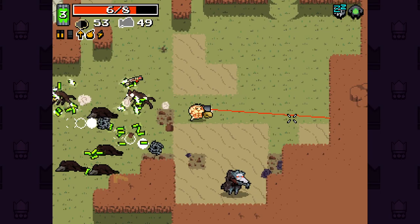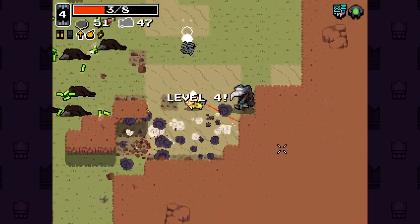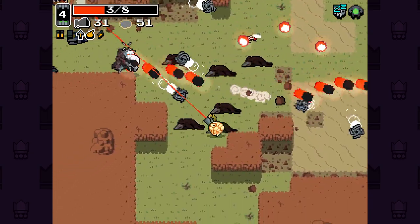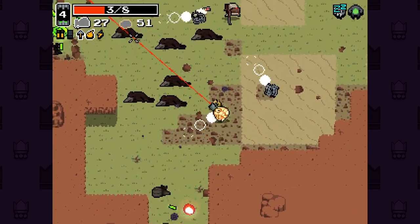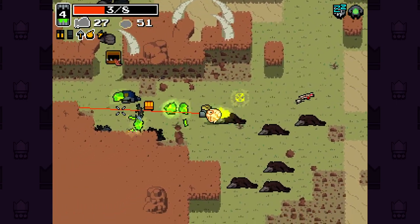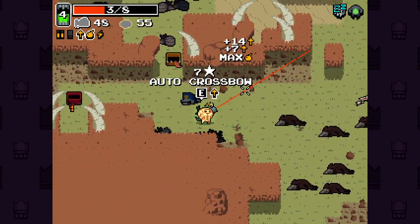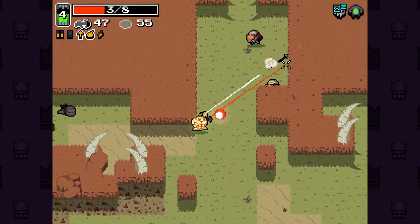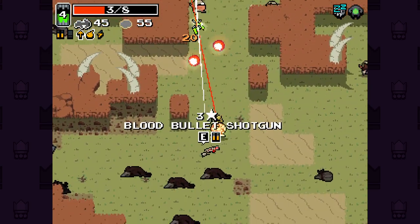Didn't see all the dogs coming in there. Accidentally dived at him again — keep doing that. Here's an accident. I did manage to kill him there — wasn't expecting that. The auto crossbow — that is a great pickup here and it's a reasonably high-level piece of loot.